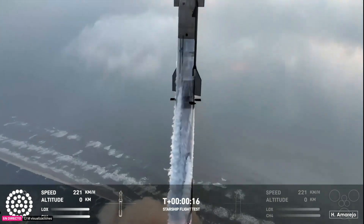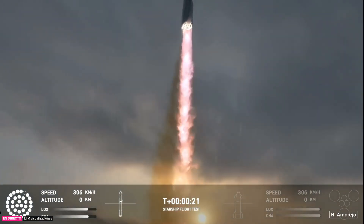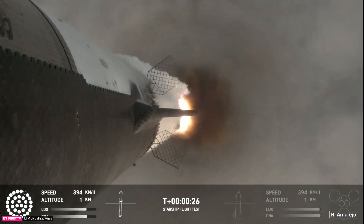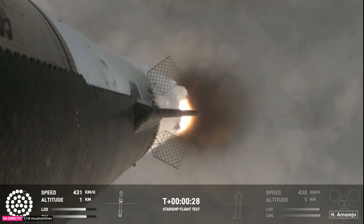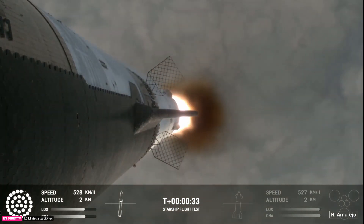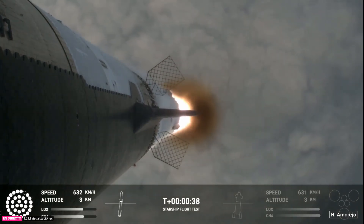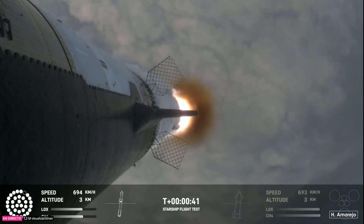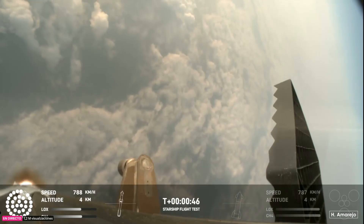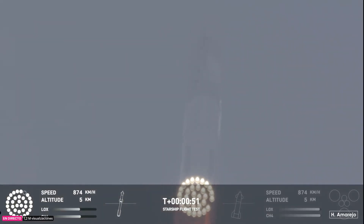Vehicle is pitching downrange. All right, 30 seconds into flight, the rumbles are still building here in the Raptor's nest. We're seeing 32 out of 33 engines lit on the Super Heavy right now. Coming up shortly is going to be Max-Q, that maximum aerodynamic pressure as we go uphill on the vehicle.